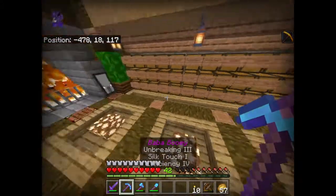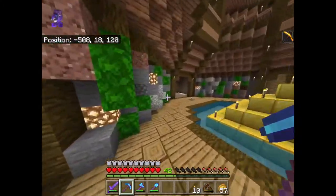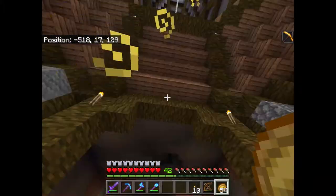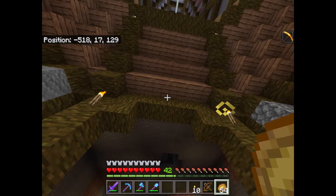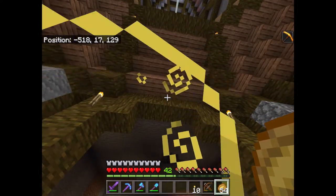Alrighty, after a surprisingly groovy time-lapse, we have a good old square that I've mined out that is going to be where we have our super smelter. We will have one on each wall. We're going to build the first one, I'm going to explain how it works, and then we will continue building the other ones. And then we will decorate — I haven't planned that far ahead.